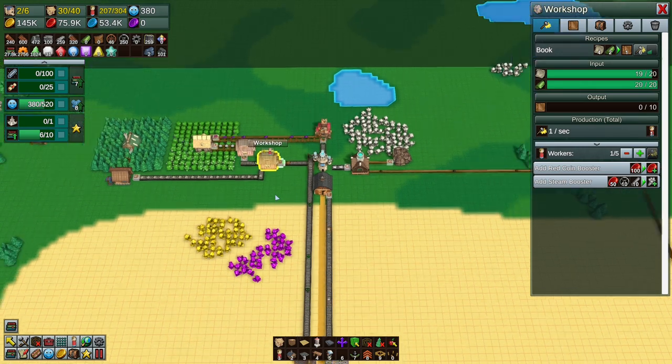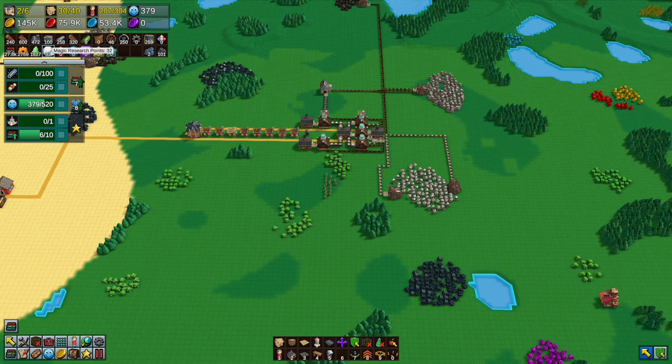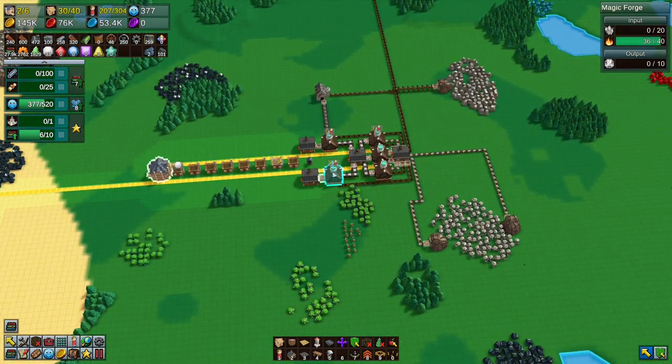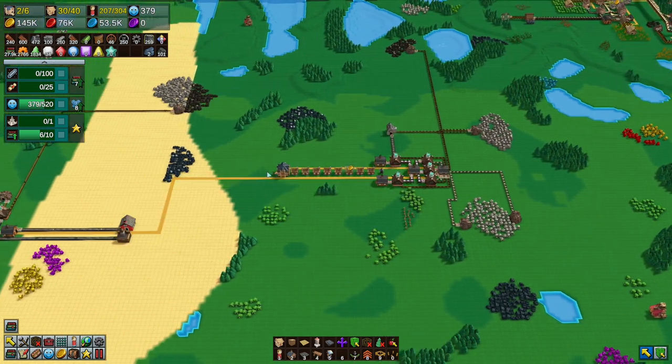We'll get our 50 mana research, then we'll be able to research mana pipes and unlock them. Then we can use magic to do things — very interesting. And we now have our second town center.